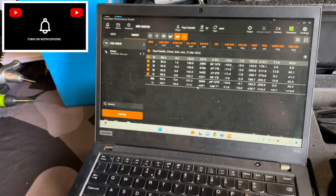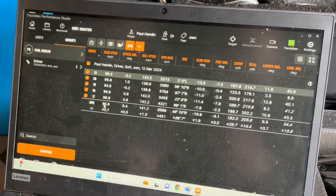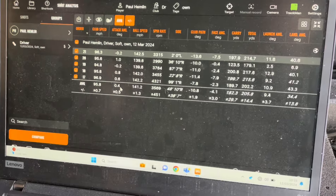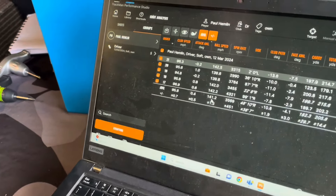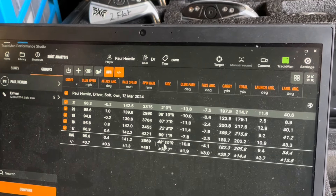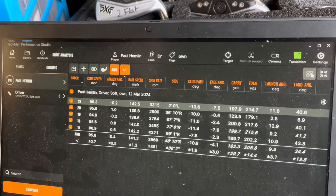Let's start with the good stuff — we won't chastise you straight away. 96 miles an hour club head speed — you're right in the middle of a stiff shaft range. Angle of attack is on the up, which is great. 141 ball speed. Spin at 3,500 — we'll look at that. Average dispersion is 48 feet right of target, which sounds a lot but it's probably about 20 yards. Average carry 182. Now let's look at the dispersion figures — we averaged just under 200 carry, and everything is quite a bit right of target.